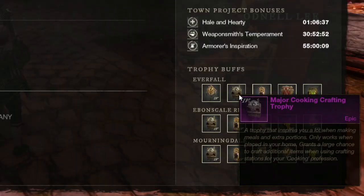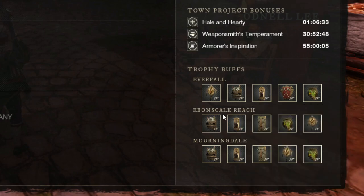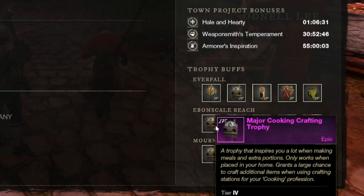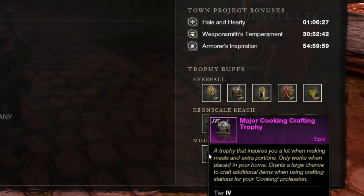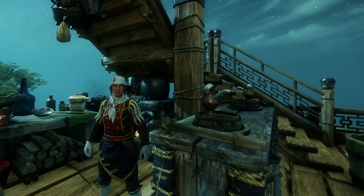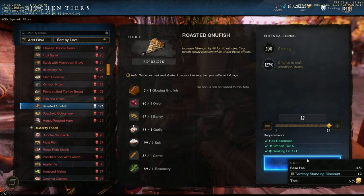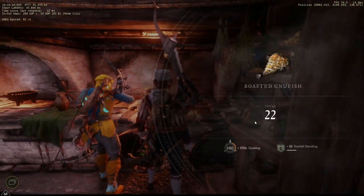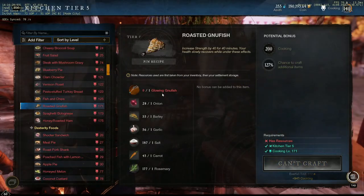Cooking also has trophies much like any other trade skill, and these trophies work to increase your outcome when cooking items in terms of chance and amount of bonus items overall. Once you have all these things — and yes you do want them all — you will then have the ability to craft huge amounts of bonus foods. This becomes important when crafting certain foods with very high value materials. Some dishes that are highly sought after have single ingredients that are over 200 to 300 coin, so being able to make three for the cost of one from these dishes will turn over a huge amount of coin and profits.